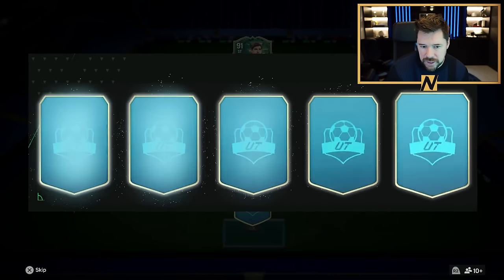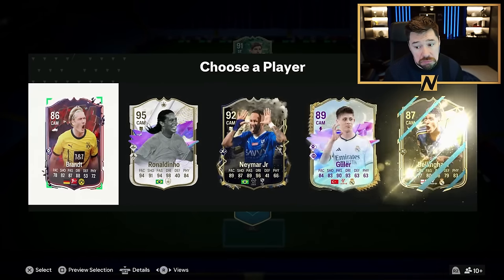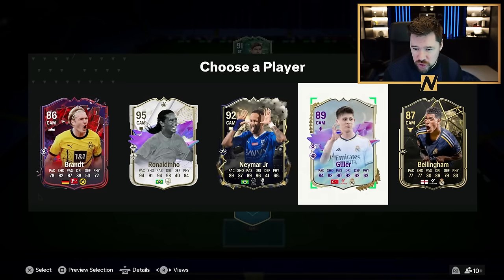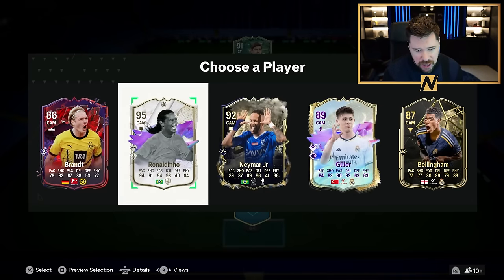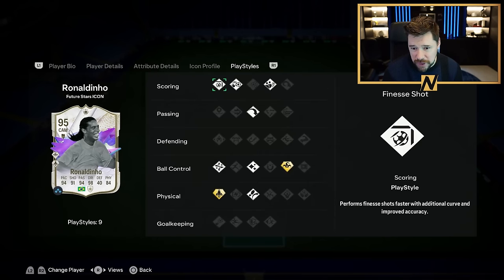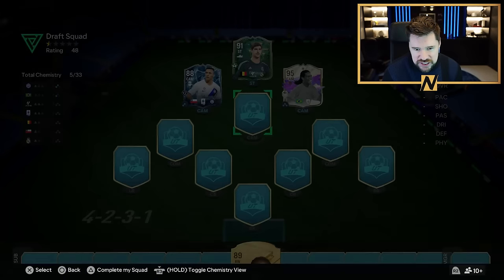Let us get CAM number two. Neymar's not a bad option, that Gula is a fun card, but Ronaldinho Future Stars will be the main man. He's got Artist chem style as well - insane dribbling, insane passing, great shooting, great pace, great play styles as well. Lovely stuff.